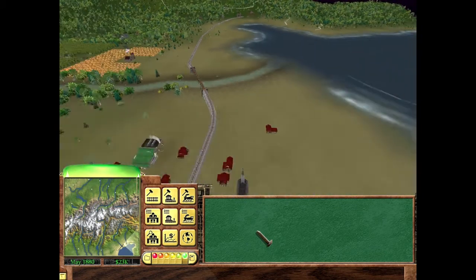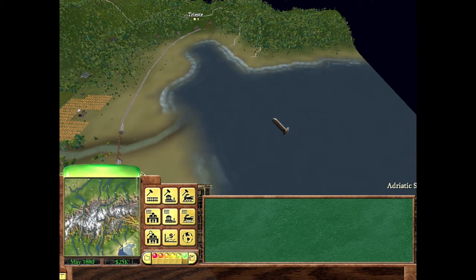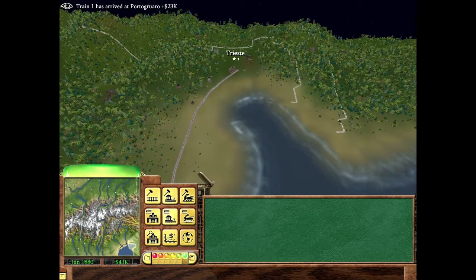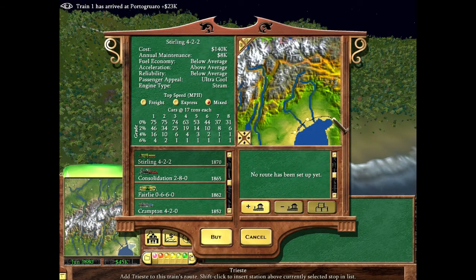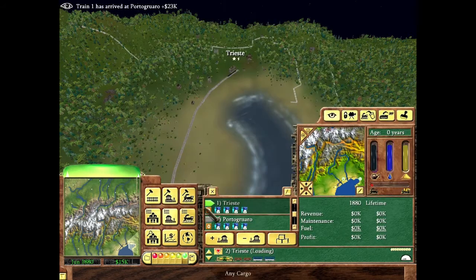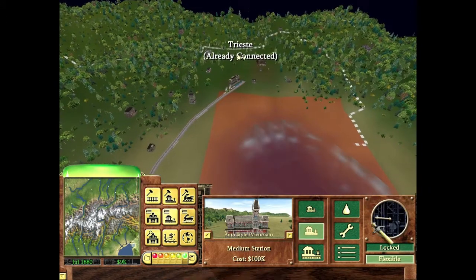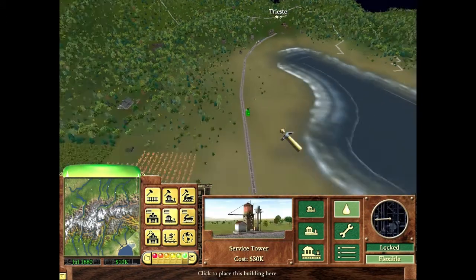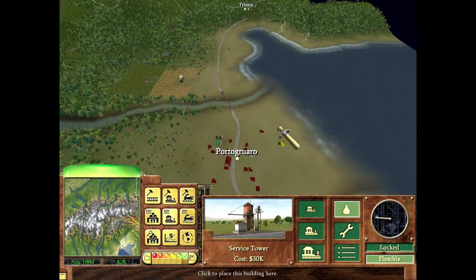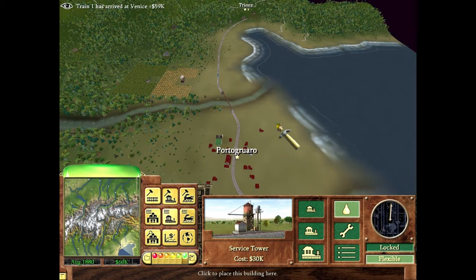I'm almost at the point where I can build a medium station but not quite buy my first train yet. The Fairlie is 30,000 so I'll wait for the next tick and then go from Trieste over to Portoguaro. Just drinking water by the way — it's not Tuesday so no reason for anything else. Thursday is my podcasting session where I chug beer for a straight hour.